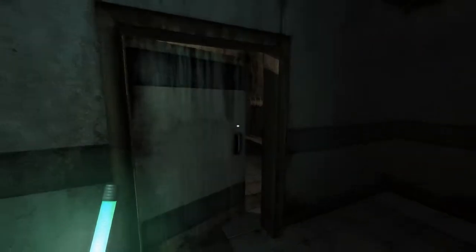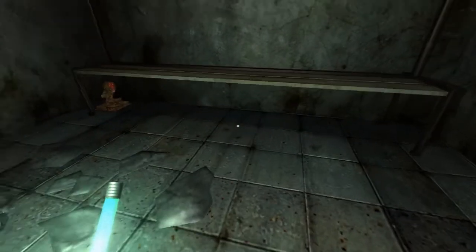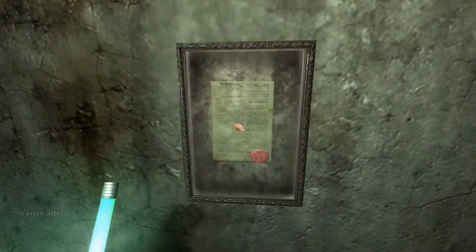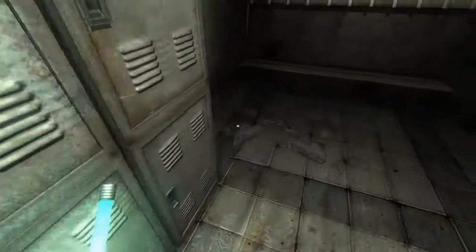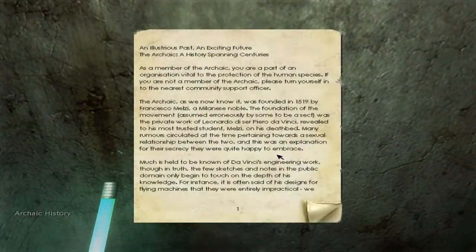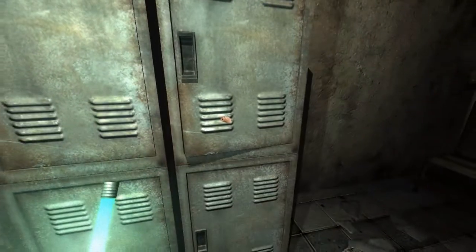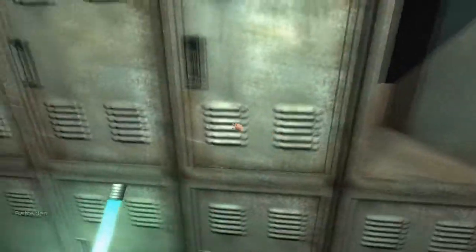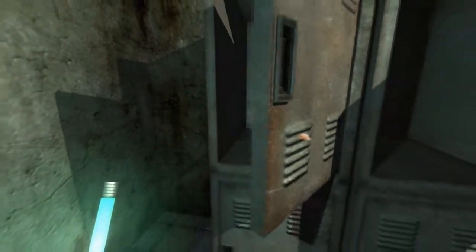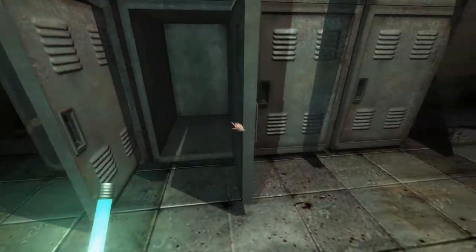Here we are. We are now entering a room where we might actually find another artifact. There it is — right under the bench. There is also another one around here somewhere, not in this room specifically but in this area. All I know is that it's in the infirmary. I'm not entirely sure if the infirmary is accessible to us at this time — no, it is not.